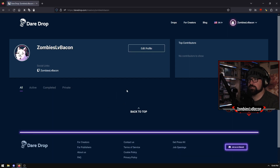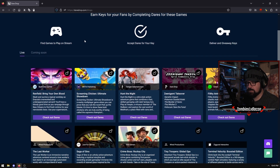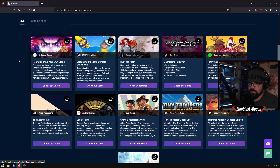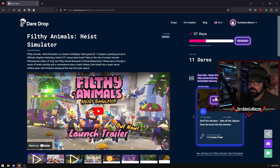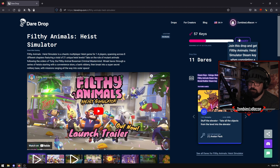So this one here is a new one that someone showed me just recently - a little bit different, but also another great way to get a lot of games and keys. This one is daredrop.com. Basically it's not necessarily just requesting keys for particular games, but they will issue challenges to go through with those games. So let's look at Filthy Animals: The Heist Simulator by Green Man Gaming. Up here you can see that 57 keys are available for this one. You can join this drop and get a Filthy Animals Heist Simulator Steam key when completing a dare.